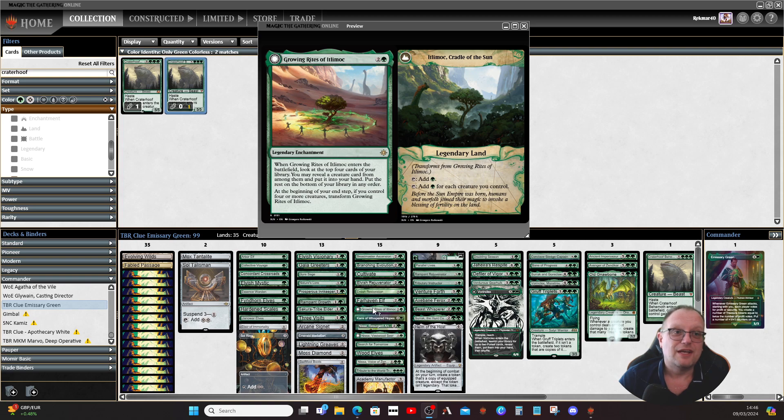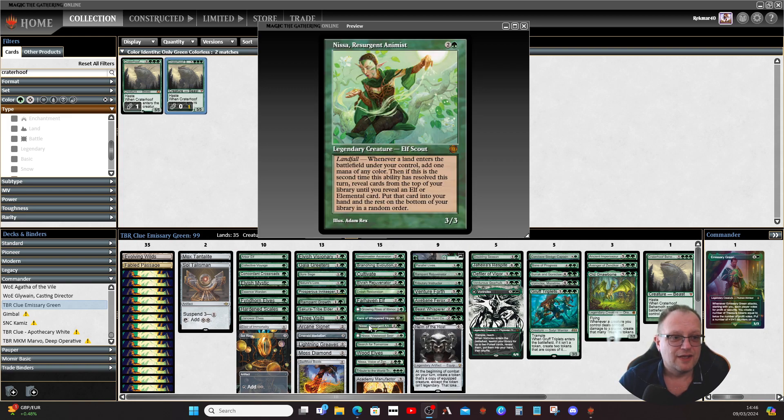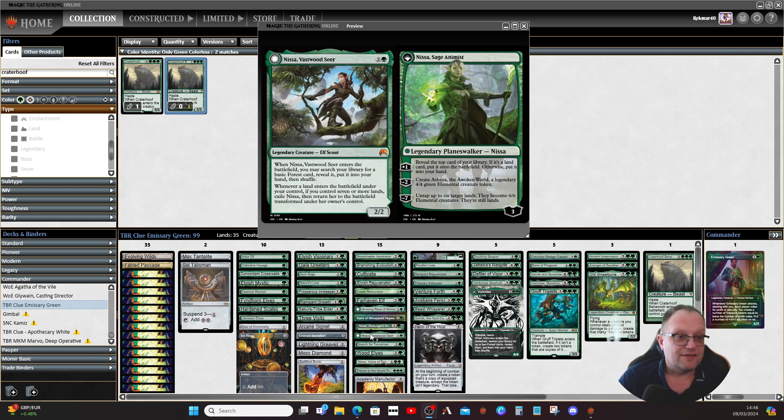I thought about putting an actual Gaea's Cradle in from my MTGO collection and might update it when I stream this deck later this week. Growing Rites of Itlimoc — sorry, I keep mispronouncing it — is still pretty good. Kamahl of Whispered Hopes makes sure plus one/plus one counters get even bigger. Nissa gives us a little landfall mana ramp and can find elves we need, and she transforms into the planeswalker from Origins once we hit seven lands.